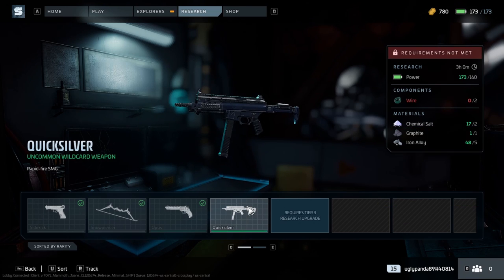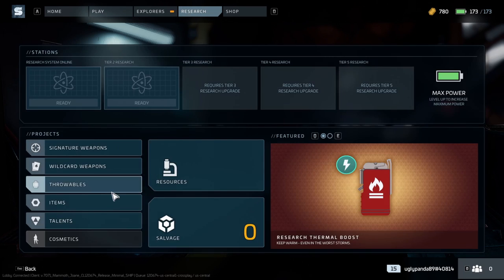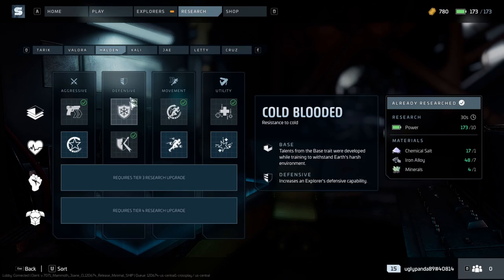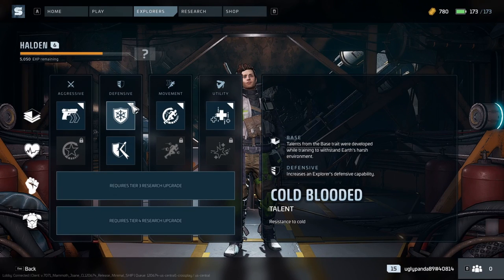To use these signature or wild card weapons you need the right materials, components, and power, and you have to wait after selecting. For instance I need more wire before I can construct this one. I did have Halden's bionic augmentation and healthy germplasm — a component and a material — and I used those together to upgrade his defense. Going to the explorer screen, it looks like it's a permanent one-or-the-other choice.